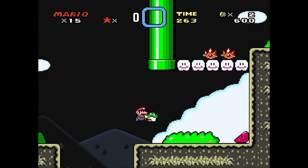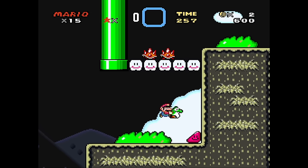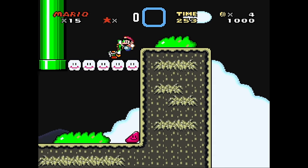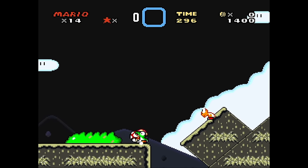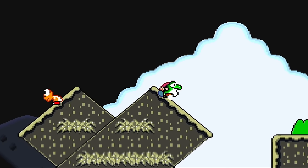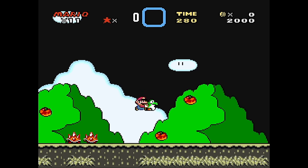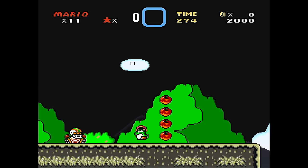Yeah! Good job. I gotta throw him up. But also — uh-oh. Dang it! We ate five things! I just fed him. All right, we don't want to eat anything. Why is that so hard? We could spin. I haven't gotten one berry yet, and that's pretty impressive.